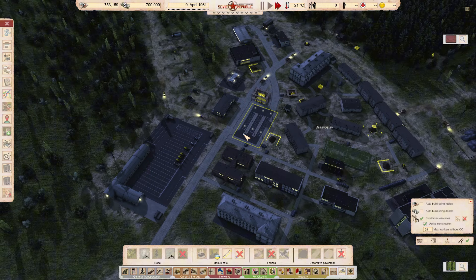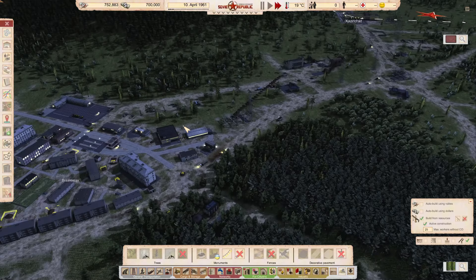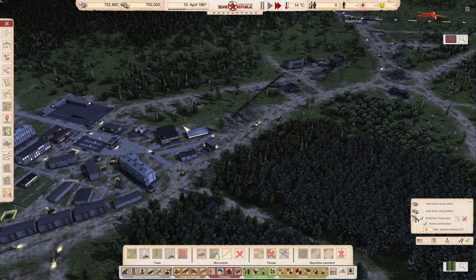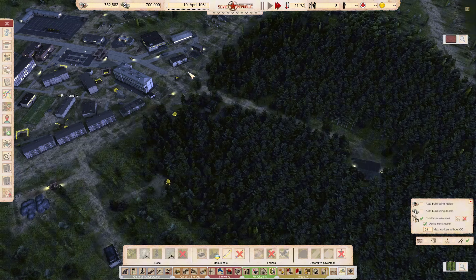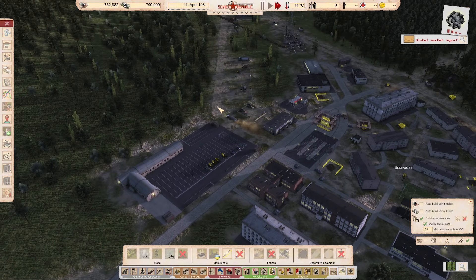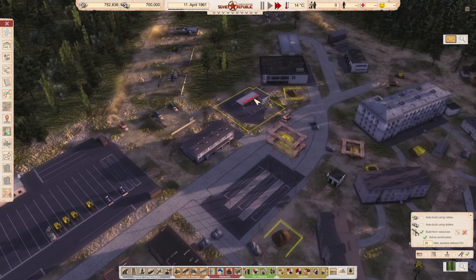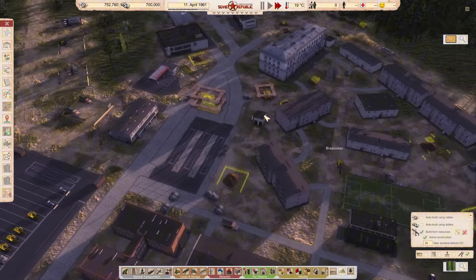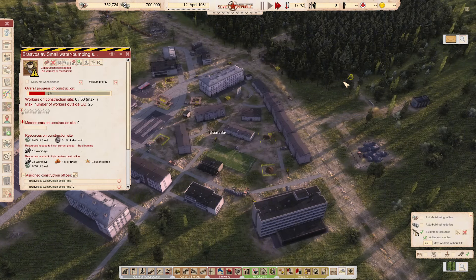Once we know where coal is, I also want to get a train station set up so that we can take this wood, set it to a storage location, and then the train can continuously take it out of the city. As this construction area builds up, I'm not really liking where it is but it's like at that point where that's just how it's going to have to be. As these projects continue to wrap up, it's another situation where it's just a little bit of an awkward waiting game.